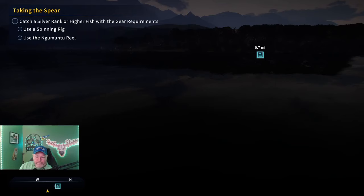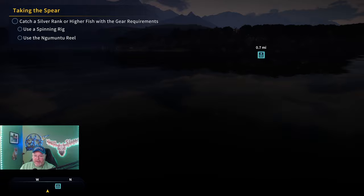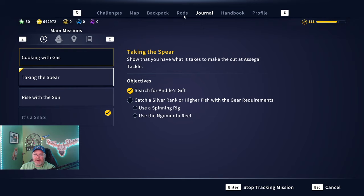For this first mission, I haven't caught a fish yet — this will be my first. To show you what I'm doing: for the 'Taking the Spear' mission, you have to use a spinning rig, the Inguma 2 reel, and catch a silverfish. That's it to complete that part of the mission.